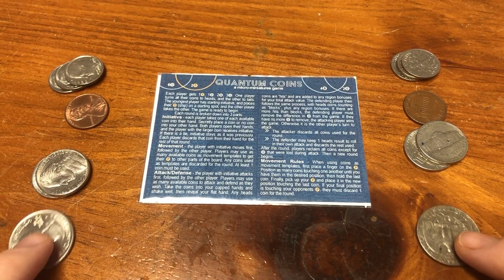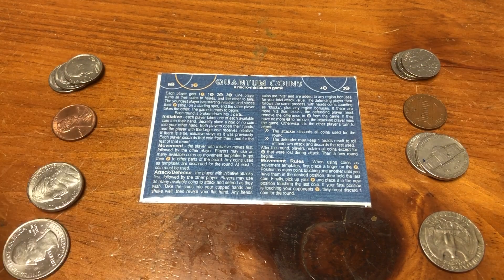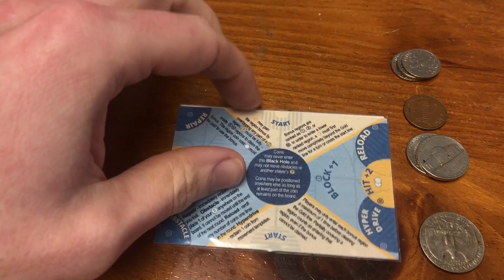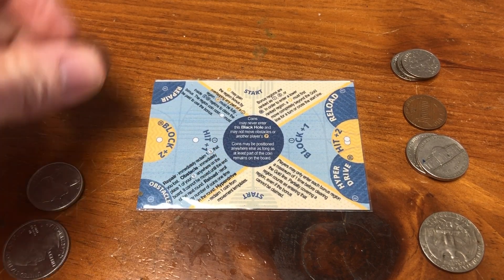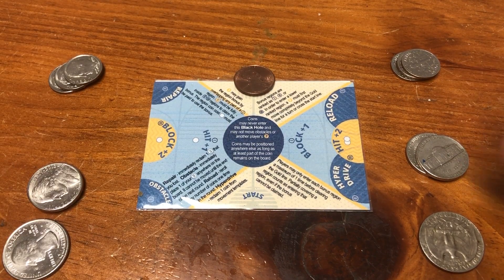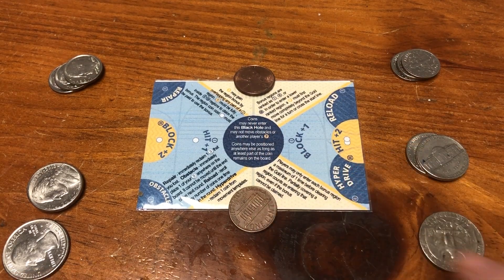When starting Quantum Coins, each player gets the same coins to start with: one quarter, two nickels, one penny, and three dimes. One side is flipped to heads and the other to tails. The youngest player gets starting initiative and gets to choose which of the two starting places they'll begin. The other player places on the opposite side.